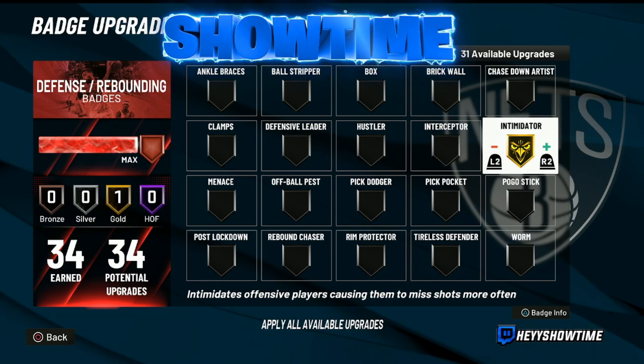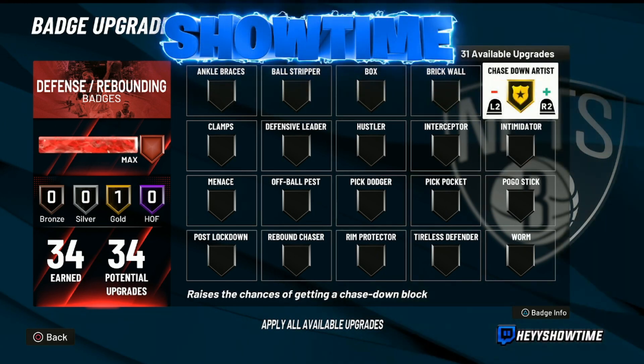Another badge you guys will find works very well and is very popular is Intimidator. There are a whole lot of people using Intimidator on gold, and it's for a reason — it works very, very well on gold. Intimidator is a very OP badge, especially for centers. It really does help with stopping and-ones and stuff. You really feel the effectiveness of the badge even on gold, so it's definitely a highly recommended badge to use on gold.